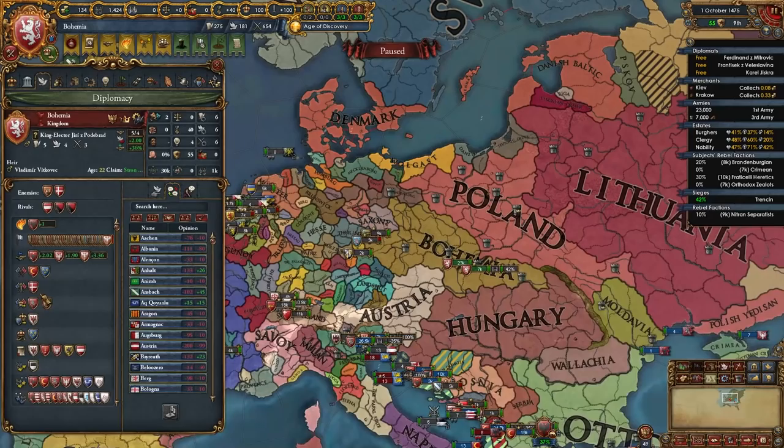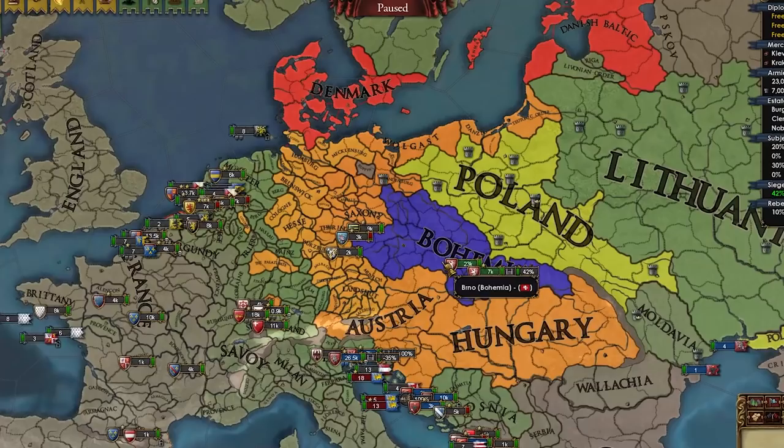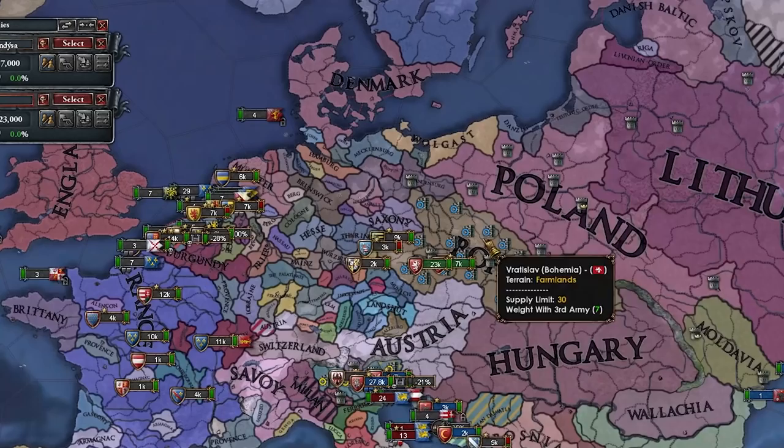Just like that, after guaranteeing everyone that joined the coalition and revoking the guarantee, only Denmark has left because I can't guarantee Denmark. I don't usually play with exploits, but listen boys, we have to accomplish this at all costs. So there's a little trick for you guys if you didn't know — to avoid coalitions. I just learned it recently myself.